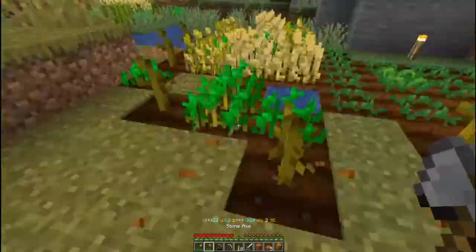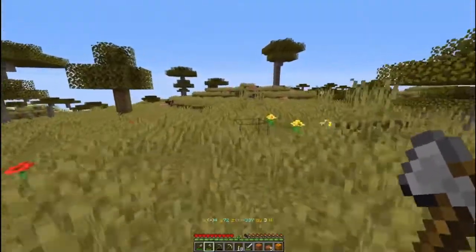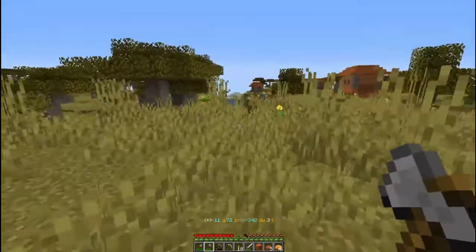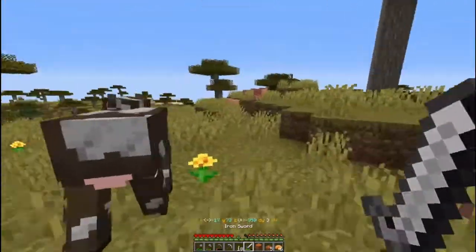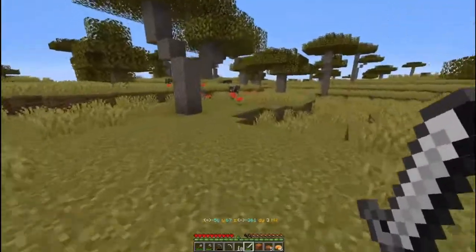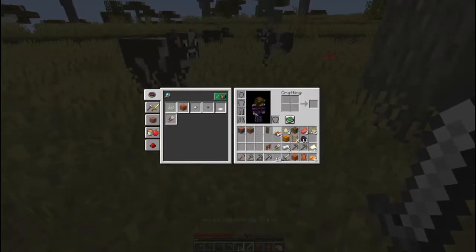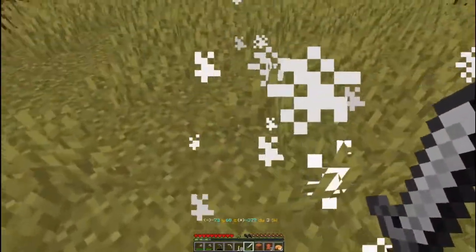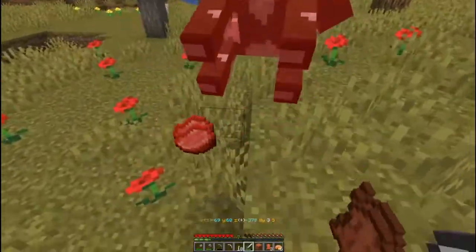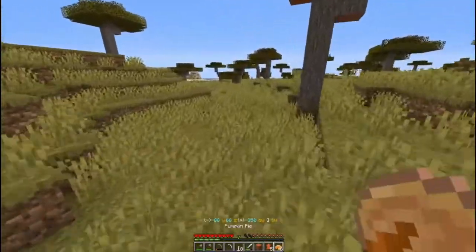Let's open another pumpkin. So many pumpkins — it is making me very happy. We kind of came this way, so let's head this direction. Let's put our food on our hot bar. We needed three more pieces of leather as well. There's more cows down here. That's one — let's put this on the hot bar so I can actually see. Three. Let's get one more just in case. That is definitely a helmet. So let's head towards the water and see if we can find some more sugar cane.